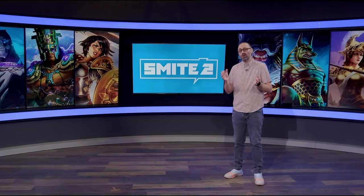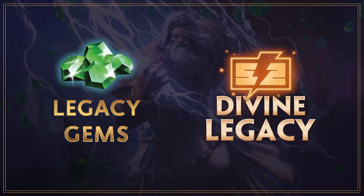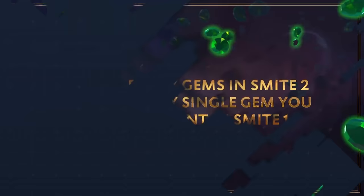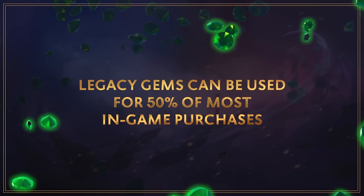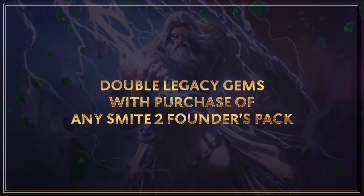Introducing Legacy Gems and Divine Legacy — two systems designed to make sure you get rewarded for your time, money, and achievements. Whether you grinded daily logins or spent heavily on gems, your Legacy Gems will be waiting in Smite 2. You'll receive Legacy Gems equal to every single gem you've ever spent in Smite 1, free or purchased, and they can be used to pay for 50% of most in-game purchases in Smite 2 — events, skins, and battle passes will all be half off until your Legacy Gems are spent. Purchase any Smite 2 Founders Pack and we'll double your Legacy Gems, giving you equivalent purchasing power to what you spent in Smite 1.